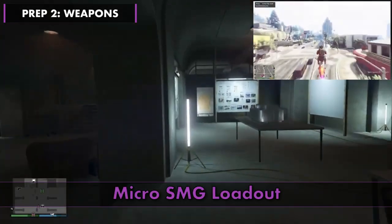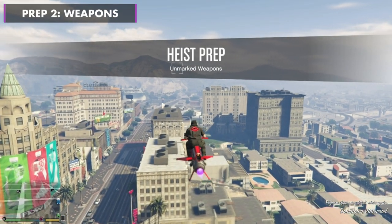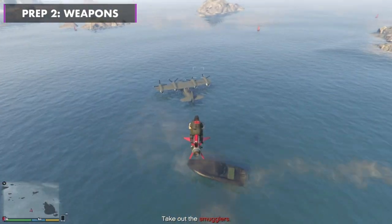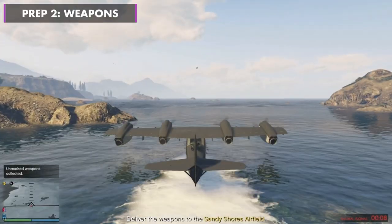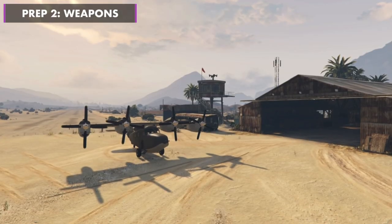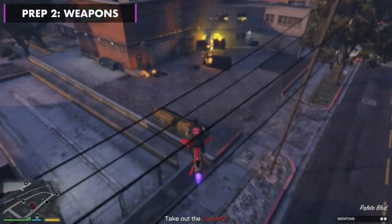For prep 2, start the weapons SMG loadout. The mission we had was hijacking a plane over the Palomino Highlands area. Ignore the yellow dot and look for the guards if you're homing yourselves. Land on the plane and return your Mark II, then fly the plane to Sandy Shores airfield. This can be done solo, so the host can wait outside the arcade ready to start the next prep. The benefit of this prep is that the next mission you start is likely to be around the Sandy Shores area.